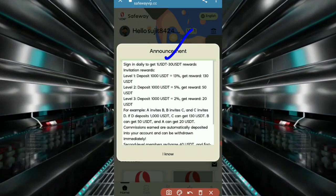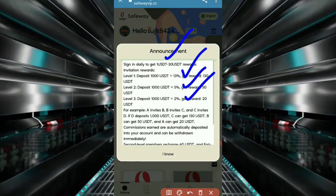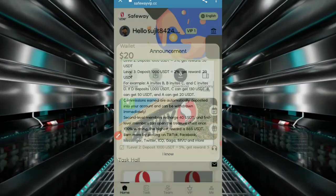Sign in daily to get a one-year duty reward and a 30-year duty reward. Invitation level gives USD 13, 5 percent, and 2 percent commission. For example, A, B, C, D — you can earn a lot of money this way.